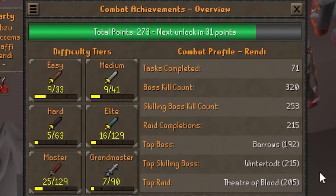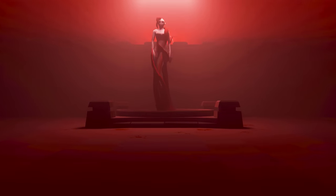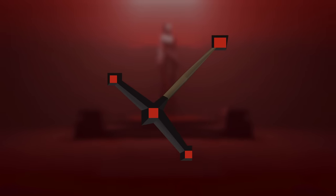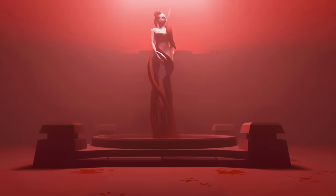In the last episode, I took on a lot of combat achievements in Theater of Blood with the help of Iron Gear Discord and a lot of their members. Unfortunately, we were just a bit shy from hitting that threshold for the hard tier combat achievements, which I can get more pest control points from, more hard clues from, as well as unlimited transport to Trollheim daily — which I'm going to be using in the future for something top secret.